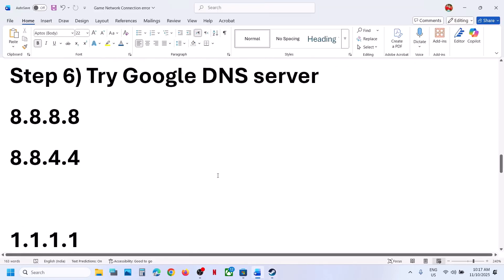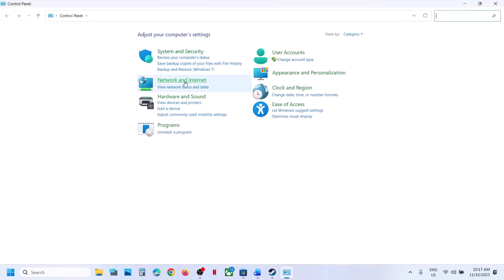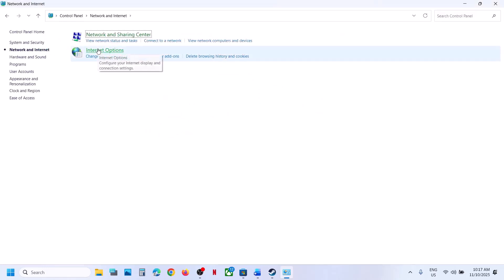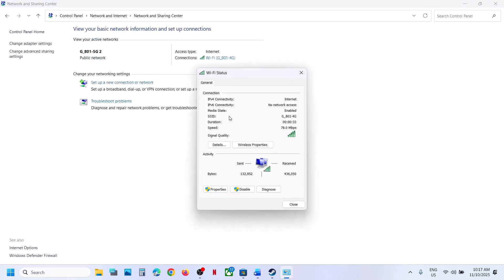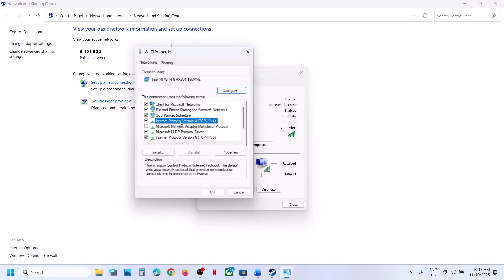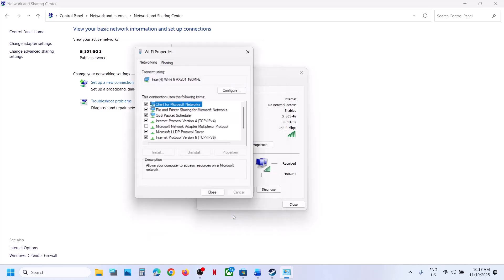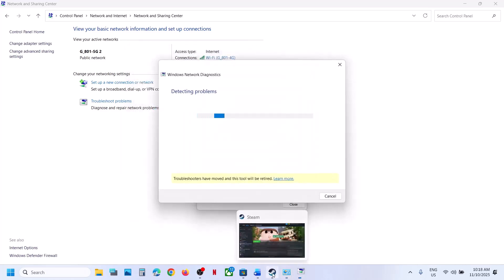Still not working? The next step is to try Google DNS server. Type 'control panel' in the Windows search box and open Control Panel. Go to Network and Internet, then Network and Sharing Center. Click on your internet connection, go to Properties, select Internet Protocol Version 4 (TCP/IPv4), click Properties. Select 'Use the following DNS server addresses' and type 8.8.8.8 for preferred and 8.8.4.4 for alternate. Check 'Validate settings upon exit', click OK, close the window, relaunch the game, and check.